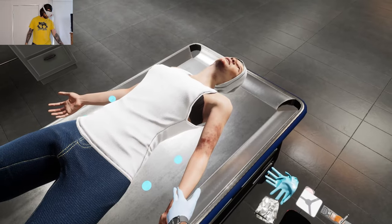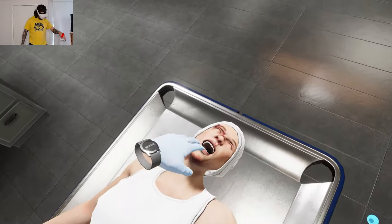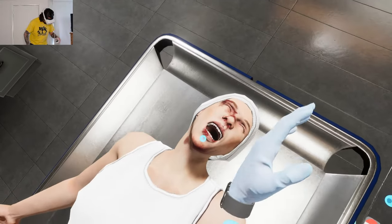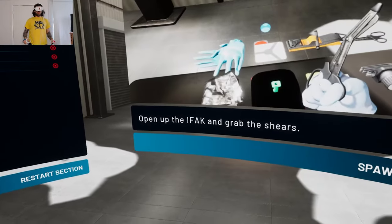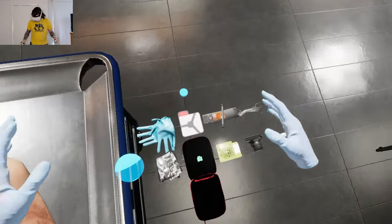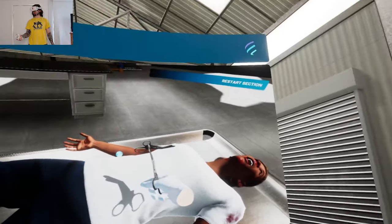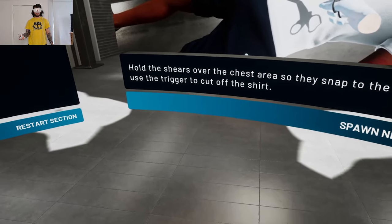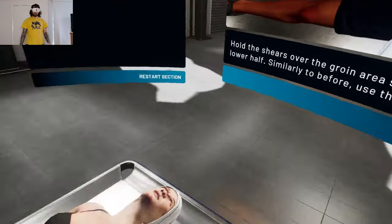You can feel the vibrations in the controller - she's alive! You can hear them breathing. Open the iFAC and grab the shears. Hold the shears over the chest area so they snap to the chest, then use the trigger to cut off the shirt. Same thing to the pants.